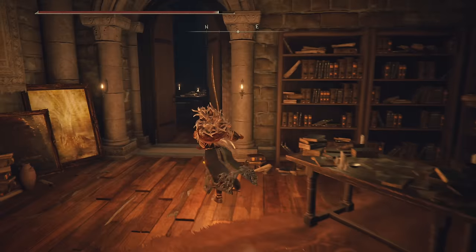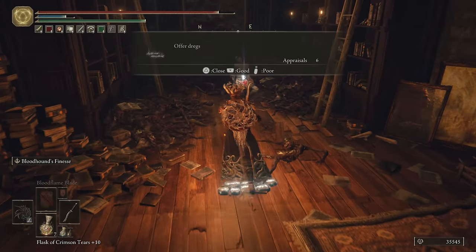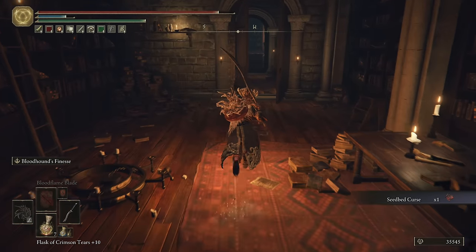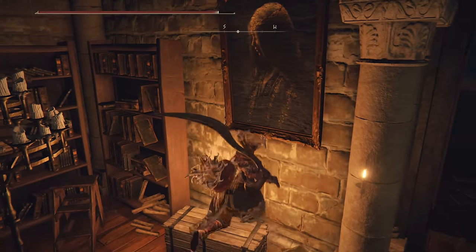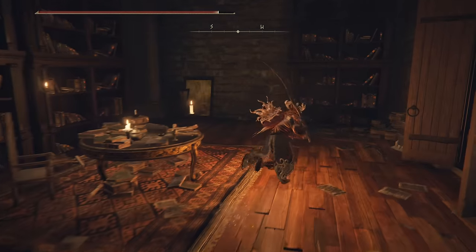Over this way into Gideon's room for the Coded Sword — excuse me, the Coded Sword. Break Gideon's desk because he's a bitch. Head on over this way. Dung Eater spot for a Seedbed Curse. And then the last thing is to go to where the fingers are.